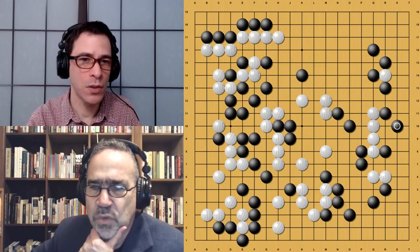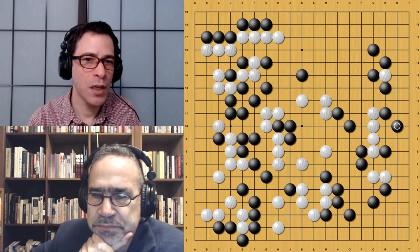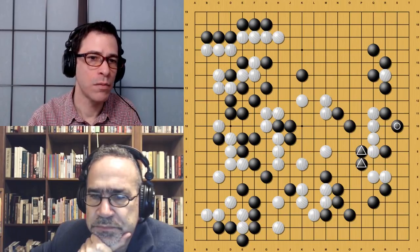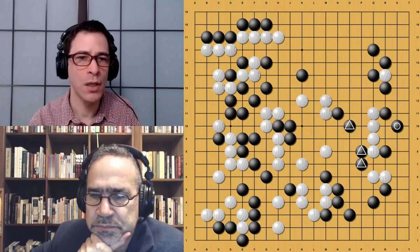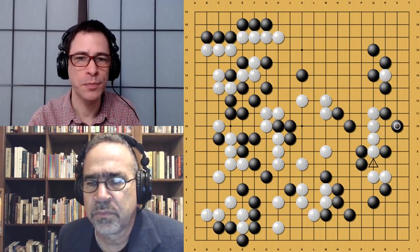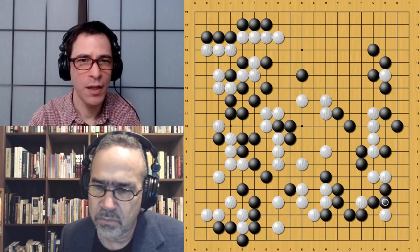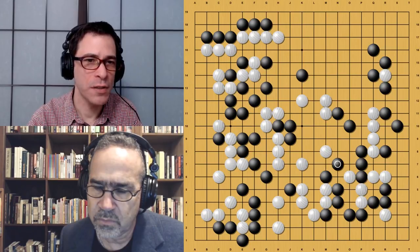Black finishes it up — making sure White does not make any eyes on the right side. By creating a cutting point here, Black seems to be dealing with the bad aji on the outside because these stones on the outside have a very loose connection with a lot of potential cutting points. Black is handling that indirectly with this move on the second line, creating a cutting point here. White is actually creating ko threats. I wouldn't be surprised if Master knows that there's a ko in the equation already, but it's not really apparent to a human at this point.